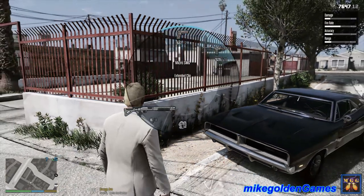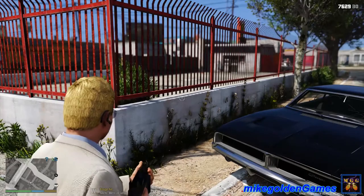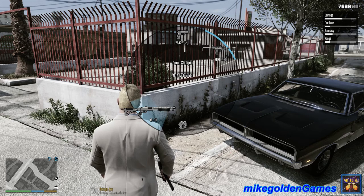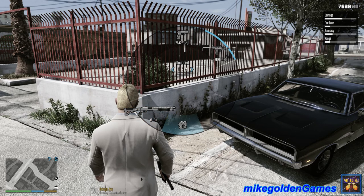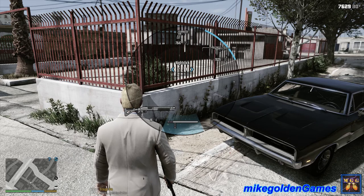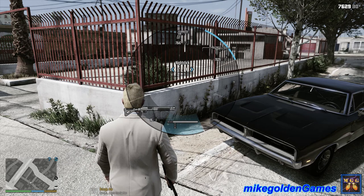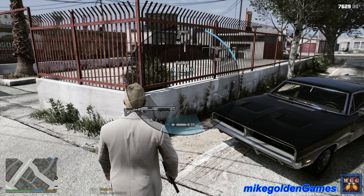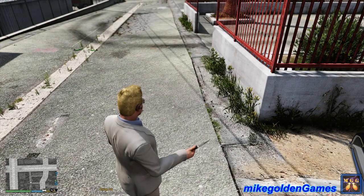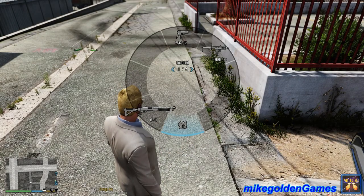We also have the micro SMG — an Uzi. That shotgun should not be there, I'm gonna remove that in a moment. The unarmed slot shouldn't be there either. I guess when I went on duty it automatically gave those to me, so I'll have to redo that. But we got the flashlight and the switchblade — I love that switchblade, it flicks in and out, badass.